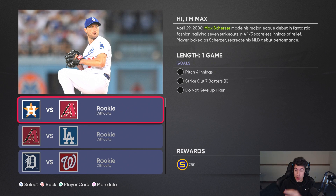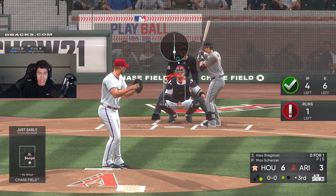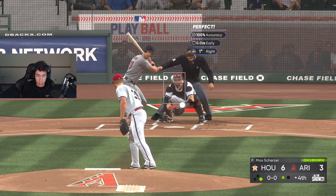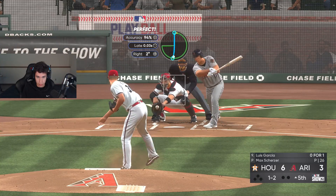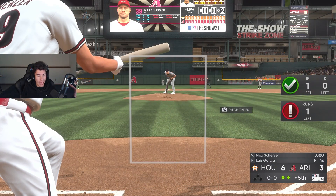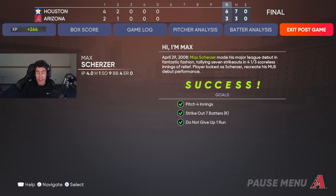Starting with the first moment: pitch four innings, strike out seven batters, don't give up a run. Got the first strikeout, number two, number three — four to go, three to go. He's not even swinging. Two to go, one to go. Got the strikeouts, now I just need to pitch one more inning, bat real quick, and we got this moment done.